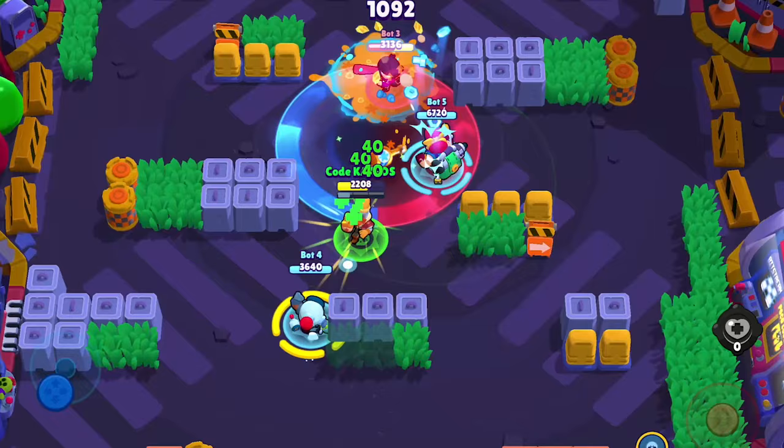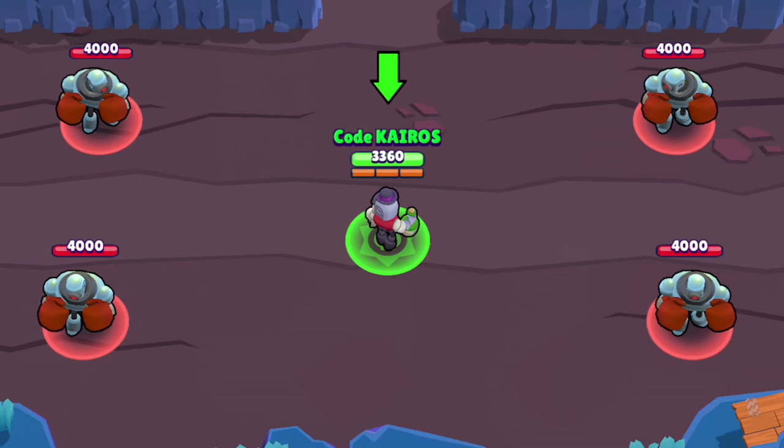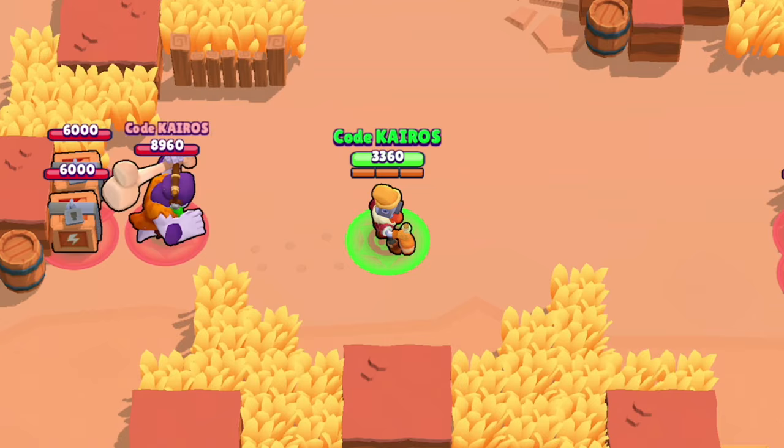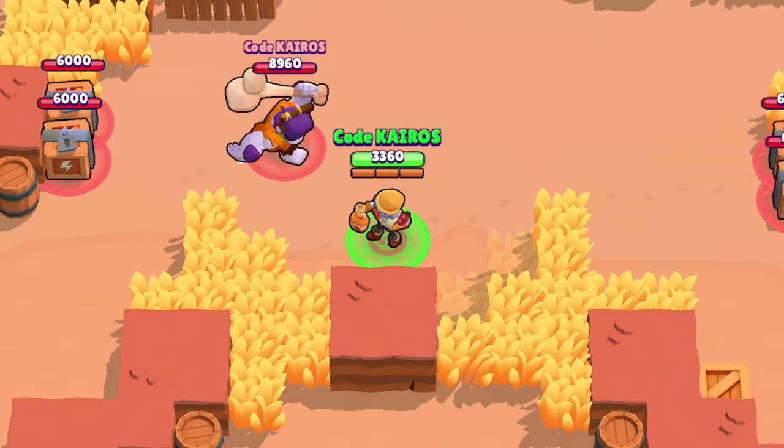Barley's first gadget is Sticky Syrup Mixer, which can also be used three times per match. When activated, Barley drops a sticky mess two and two-thirds tiles around him that significantly slows down enemies caught inside it. The mess stays on the ground for three seconds, but enemies who get slowed can be slowed for up to four seconds. This makes it much easier for Barley to deal with close-range brawlers or long-range brawlers chasing him around walls.